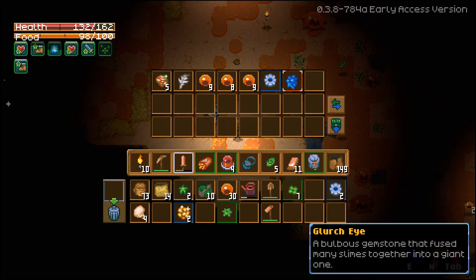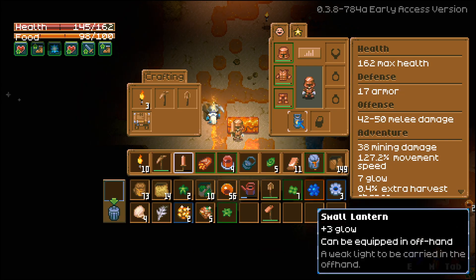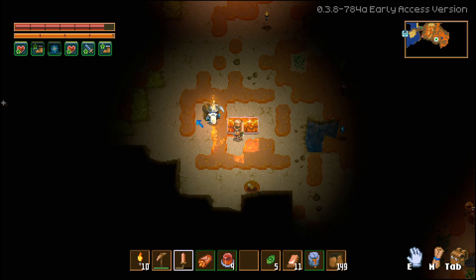So we got the slime jar, Glurch's eye, and mechanical parts. There's that swift feather we needed — it's okay, a little late. I'll put on the lantern, and we have a cave pouch so we have extra inventory space now.